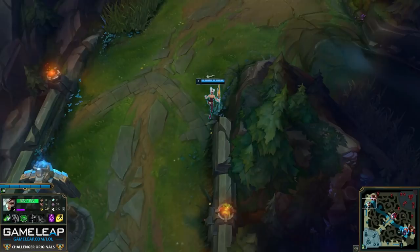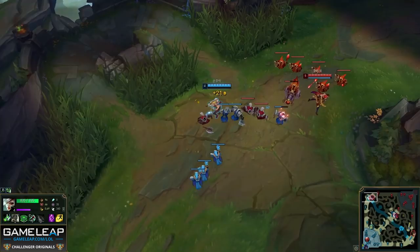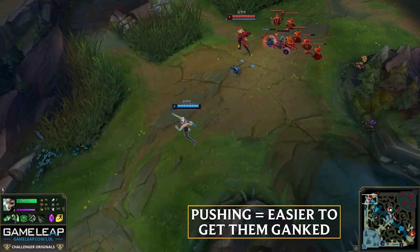We also have to remember that in this lane Quinn has ignite and Riven has teleport, so in terms of cooldowns for a 1v1, Quinn does have an extra spell. When Riven returns to lane, the wave is pushing back into her — which is a good thing because we're against a ranged champion. Not only does it mean we can farm near our tower, but this also opens Quinn up to ganks.